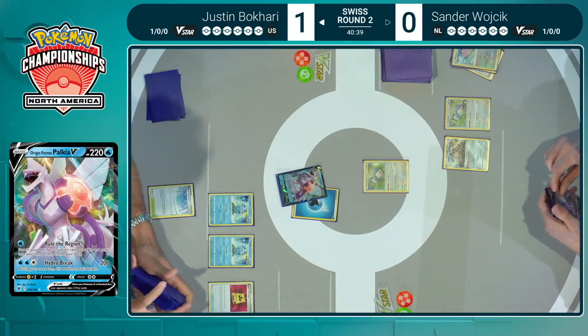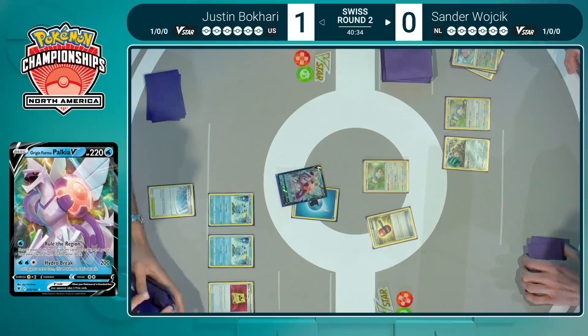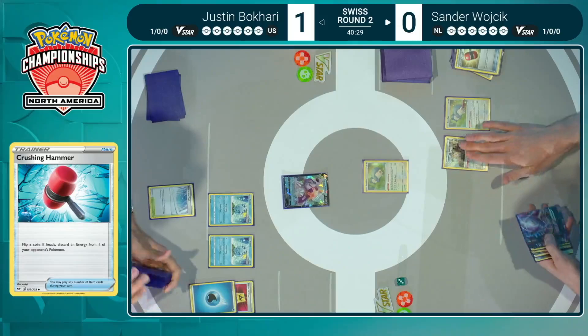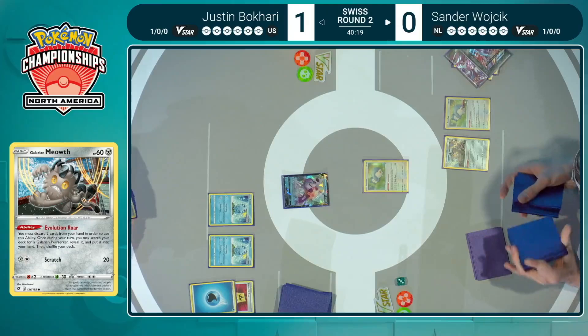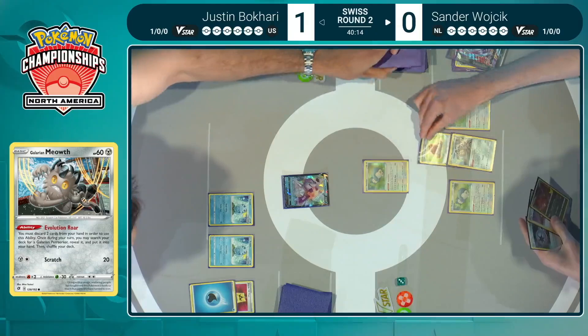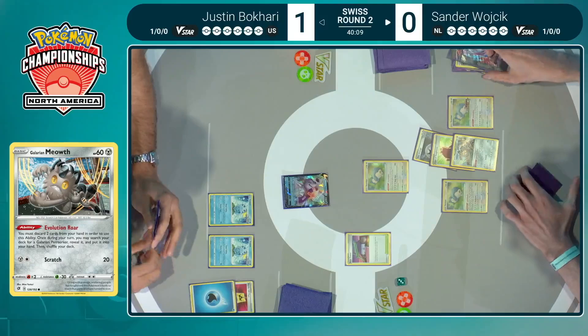Sander, meanwhile, has double Snorlax set up and the Galarian Meowth — its ability lets you discard cards out of your hand, which is exactly what you need for V-Union Pokémon. Hits the Crushing Hammer heads, going to slow Justin down ever so slightly. Double V-Union discard there with the Galarian Meowth — three out of four! We're getting even closer. The Evolution Roar ability, but there's no Galarian Berserker here — just going to throw those away, fail a search, and keep on moving.